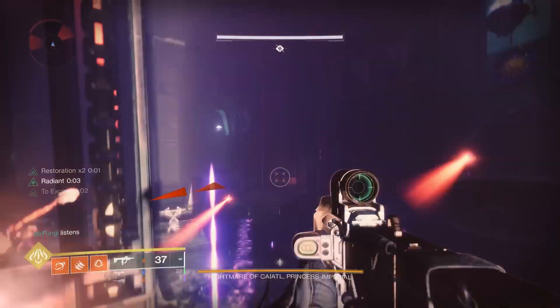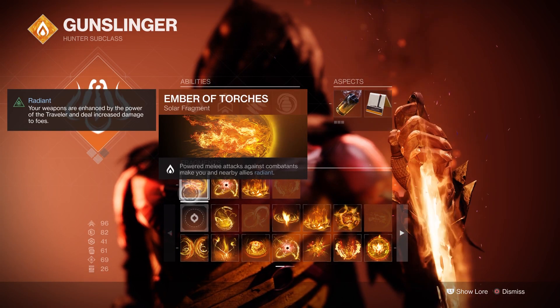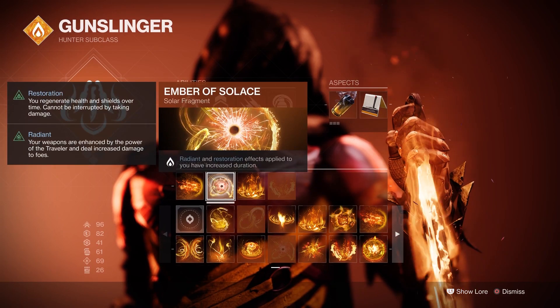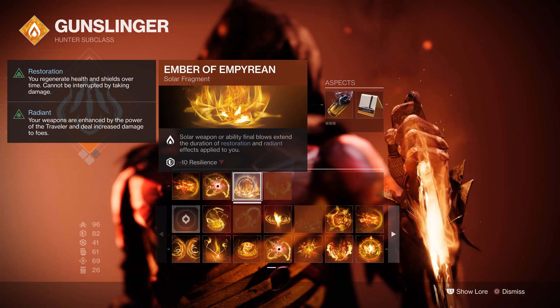Now quickly, the fragments that I'm using are Ember of Torches, which makes you radiant whenever you hit an enemy, and Ember of Solace, which extends the duration of Restoration and Radiance, and the new fragment, Ember of Empyrean.